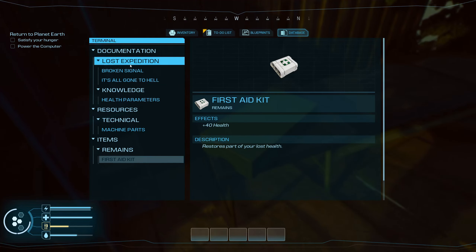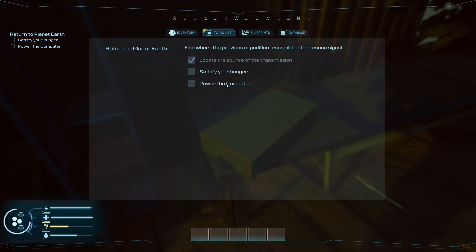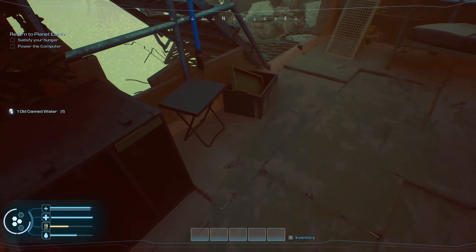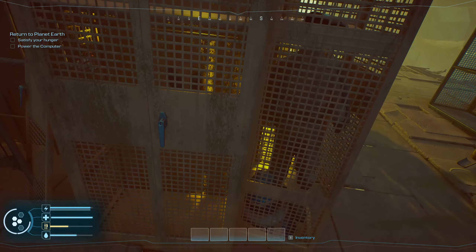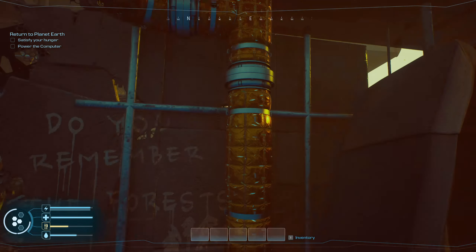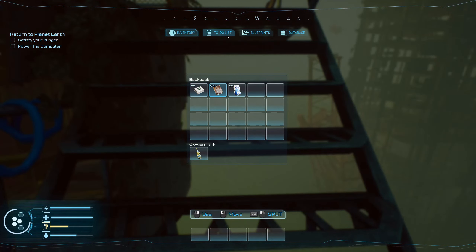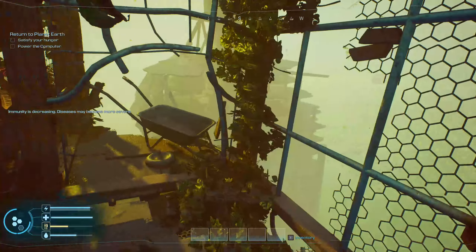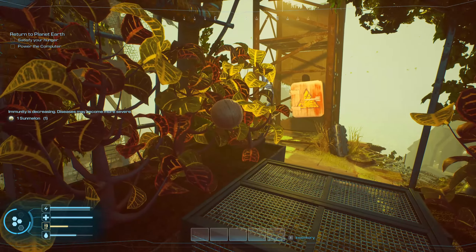Our to-do list is to satisfy our hunger and power the computer. There's some water — that'll be nice later on. Right now we don't have a light yet. I believe we'll get a light pretty quickly, or we may have to craft one. So we can take some melons — we'll need that for food.